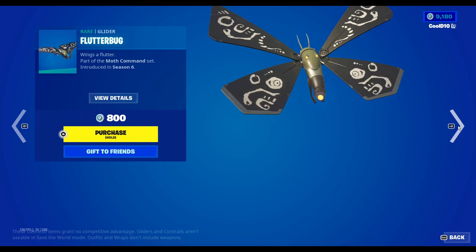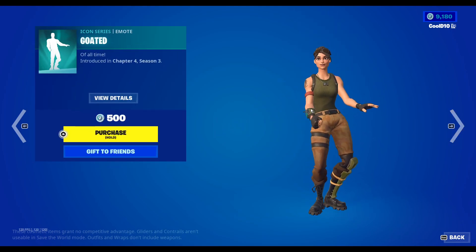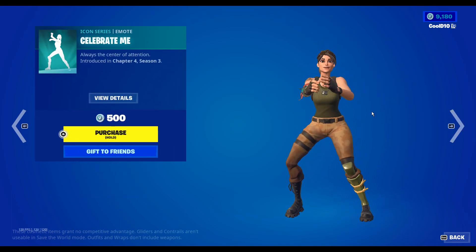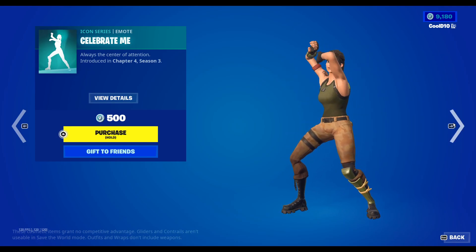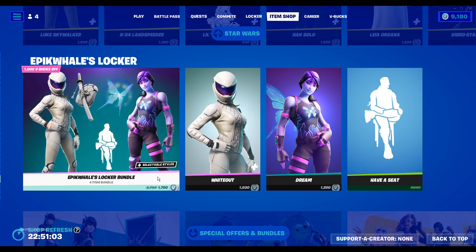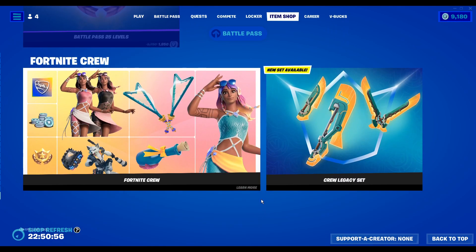Then we got Daily items — we got Relay Fenix, Fox Pack, Bottom Feeder, Flutter Bug, and Godin. We got Celebrate Me. Then we got links in the descriptions: Star Wars, Epic Whales Locker, Special Offers and Bundles, Battle Pass, and Fortnite Crew.